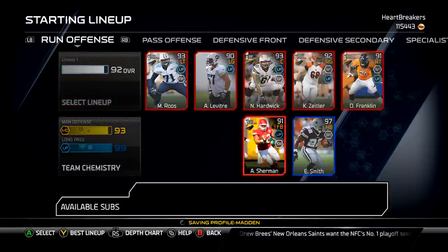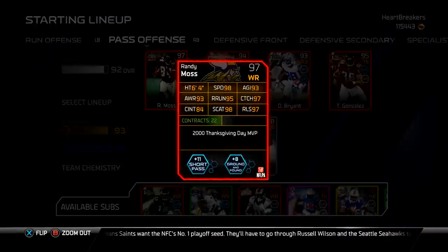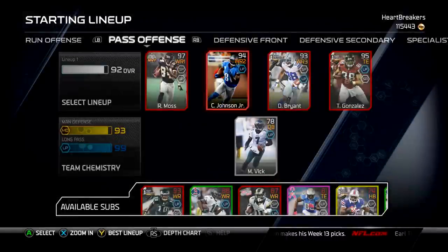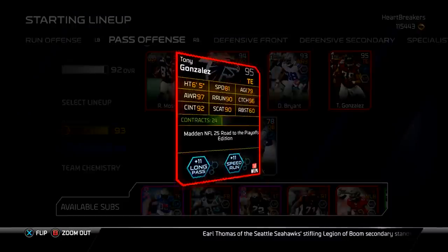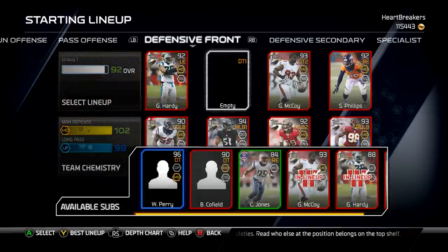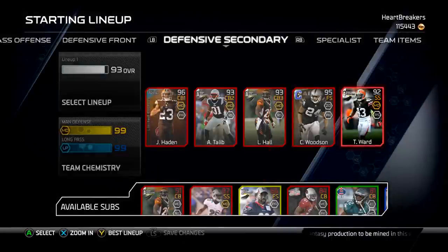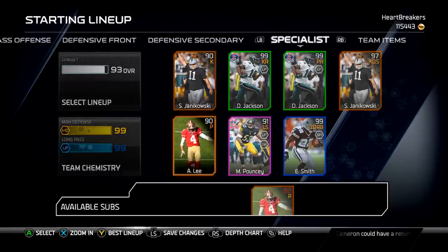Here's a little update on my lineup. On offense I added Hardwick and Sherman. The biggest thing is my pass offense — I absolutely love it. I've got the turkey day Moss; played one game with him: 14 catches, 383 yards, and seven touchdowns — he's a monster. Also went out and got Calvin for 50k, which I thought was good. Then there's Dez Bryant of course, and the road to the playoffs DeSean on the bench. Picked up Tony Gonzalez to upgrade my overall. On defense, Perry is in at defensive line — 93 overall. Secondary has Hayden, Talib, Hall, and Woodson. Also picked up TJ Ward in place of Rashad Jennings. DeSean Jackson is kick returner, Pouncey moved to long snapper, and picked up Janikowski as my kicker.